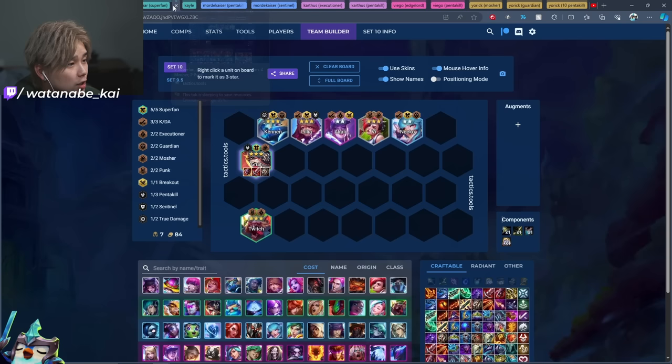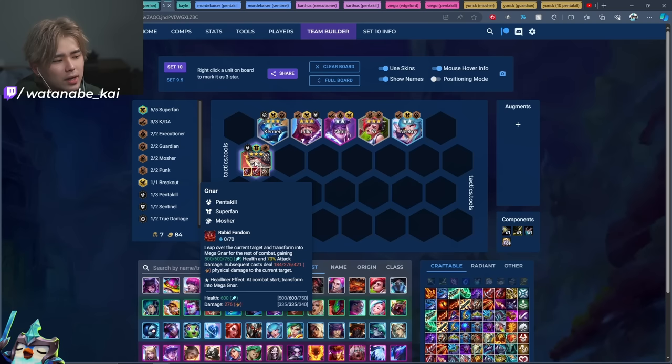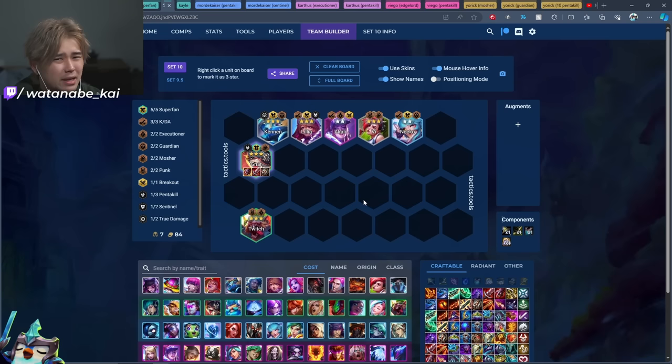Moving on to Gnar: I'm not going to really talk about Gnar as a Pentakill or Mosher headliner — I don't think either is particularly good at the time of recording. The only decent board I can think of is the Super Fan board. Keep in mind that these one and two-cost boards are not S-tier boards. This video is to show you how to play around different headliners in case they become meta, so you can still secure top fours with them.